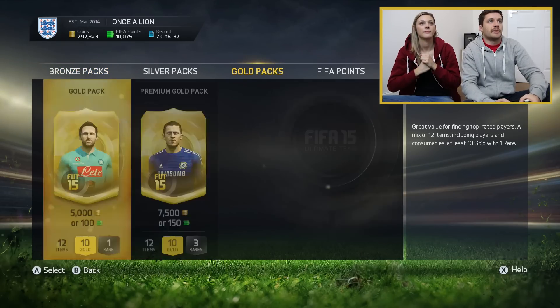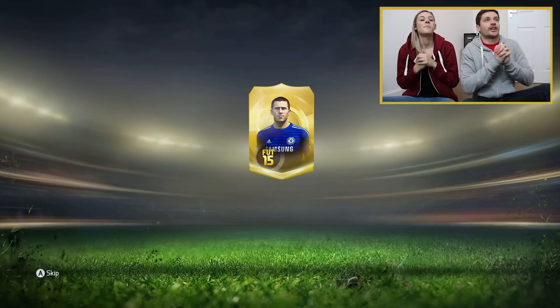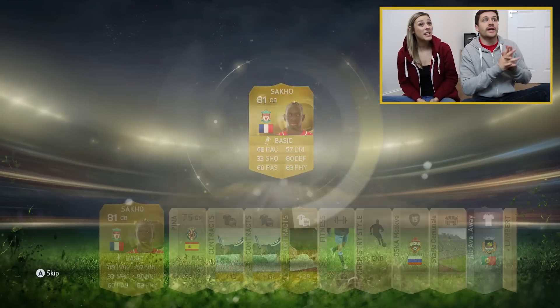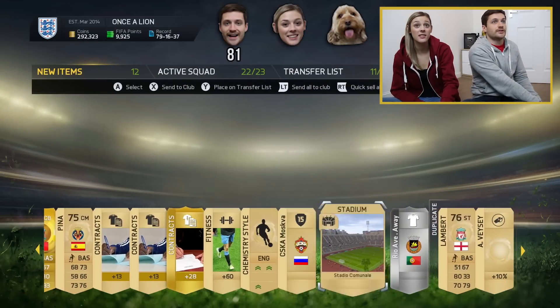First pack is going to be me. 150 points. Eden Hazard — 81. That's very good. Two Liverpool players in one pack. I've got an 81 rated player called Sako, so my score is currently 81.